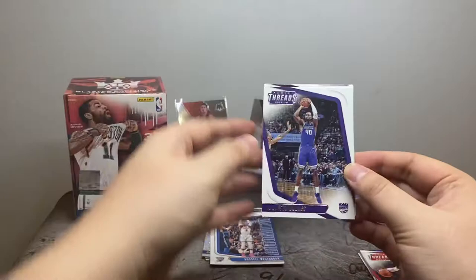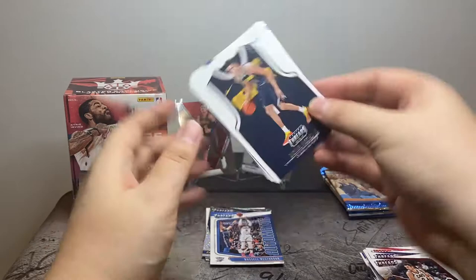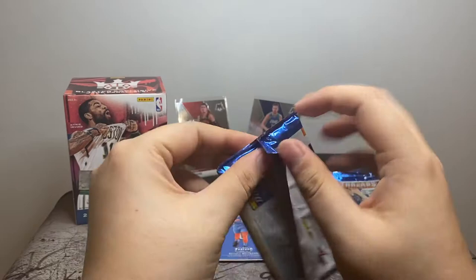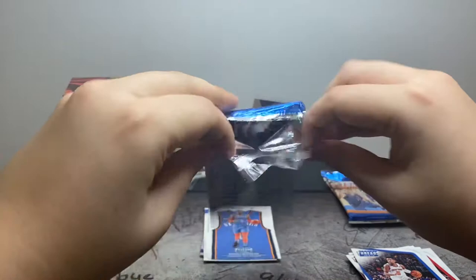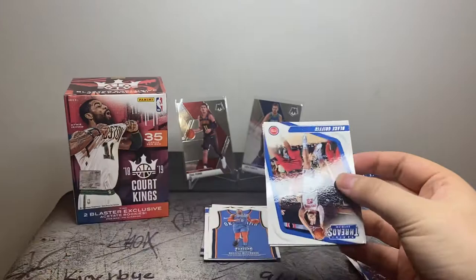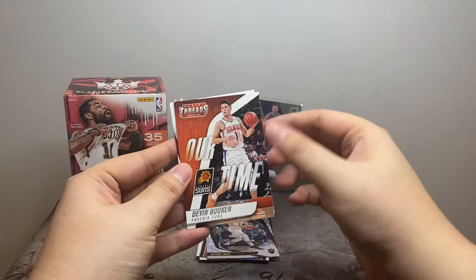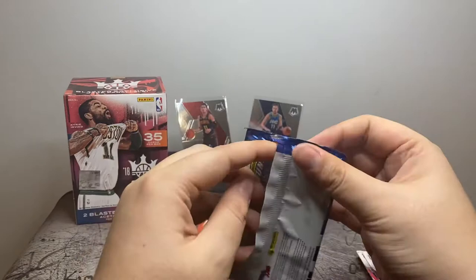We got another Harrison Barnes, non-Dazzle this time. Kevin Love, Michael Porter Jr., Westbrook, Dennis Smith Jr., and John Wall. Then Blake Griffin, Vince Carter, Kevin Love Dazzle, Devin Booker, Tristan Thompson — pulled Tristan Thompson twice. Nothing exciting yet.